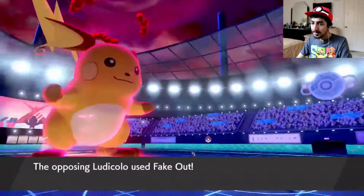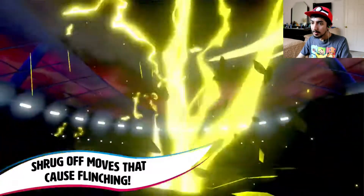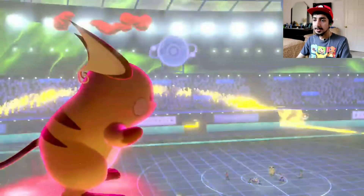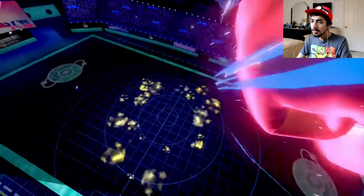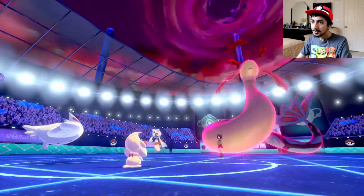Dynamax power — Fake Out won't cause flinching on a Dynamaxed Pokémon. Also, it raises its stats when it uses a move.